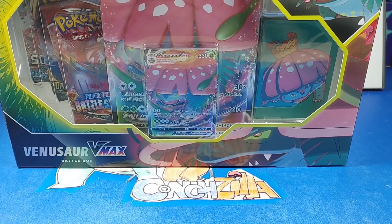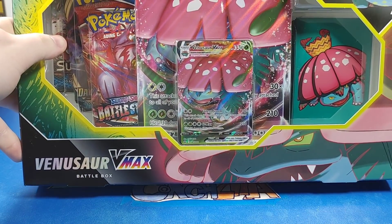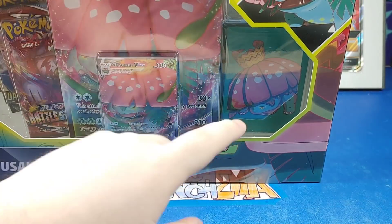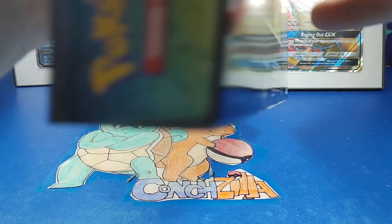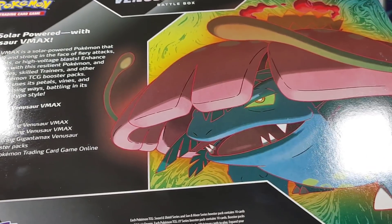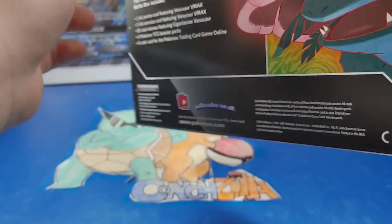Hey guys, it's your boy Conch and it's Zilla! Remember that Blastoise box we opened? Well now it's the Venusaur V-Mats box. Oh my goodness, I love this — even the sleeves look so cool. Let me show the back — there we go. Get solar powered with Venusaur V-Mats! Look at that big chunky boy right there.